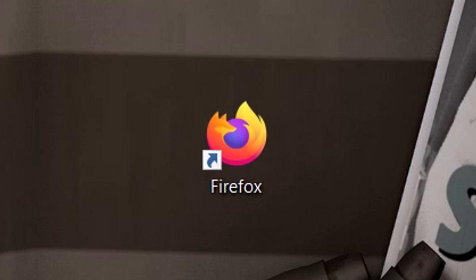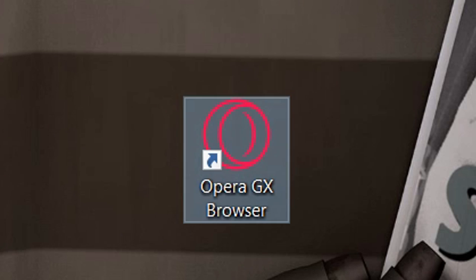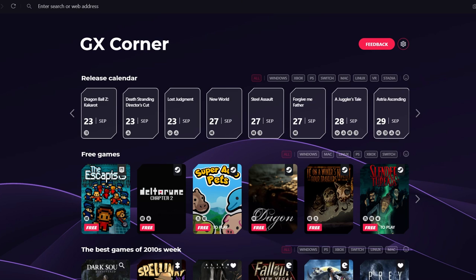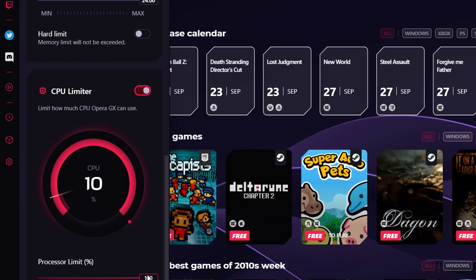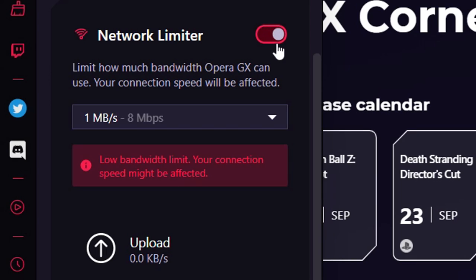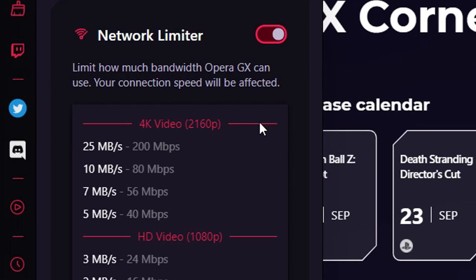This video was sponsored by Opera GX. I've used Firefox for my web browser basically forever and don't really have any issues with it, but Opera asked me to try Opera GX. The GX control panel lets you limit the amount of CPU and RAM your browser uses while playing a game, and it also has a network limiter to limit bandwidth used by Opera GX to help performance in games and streams.